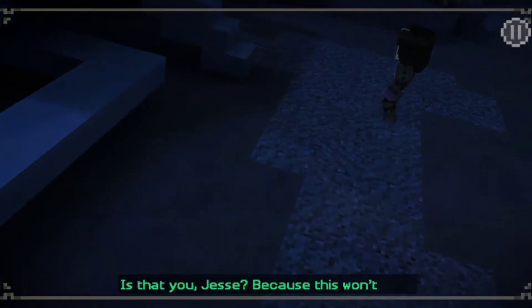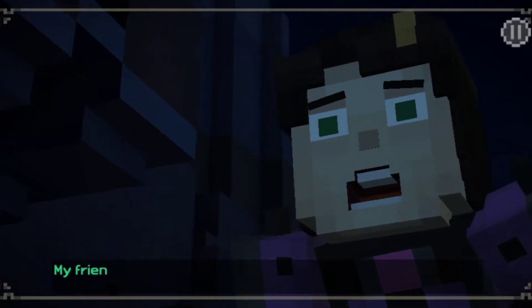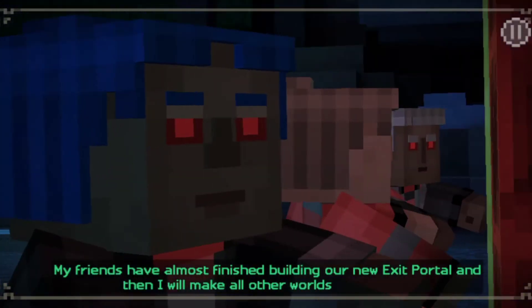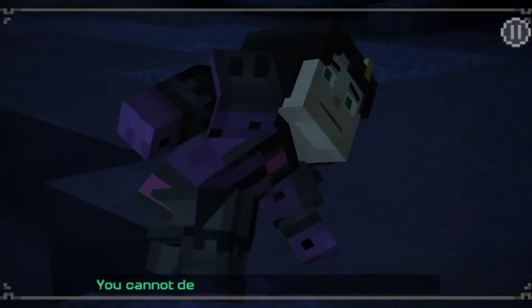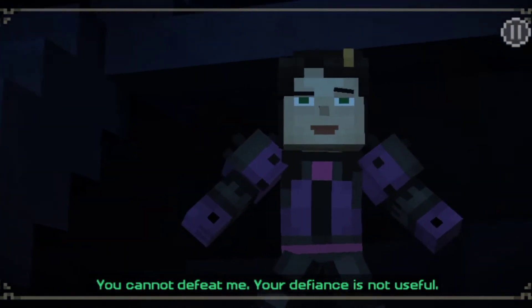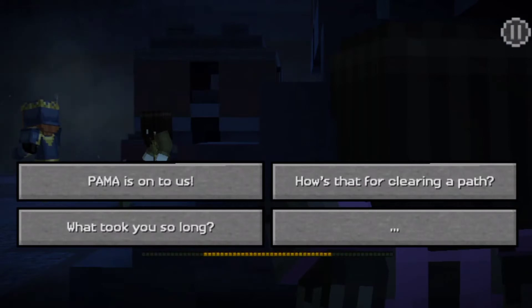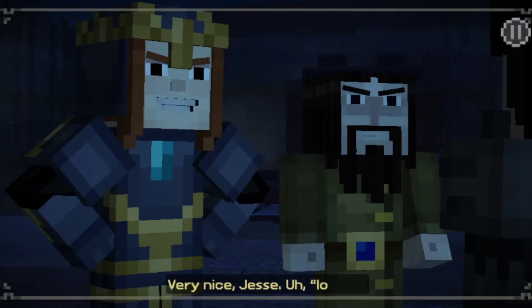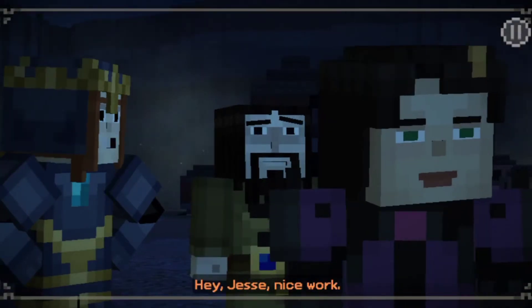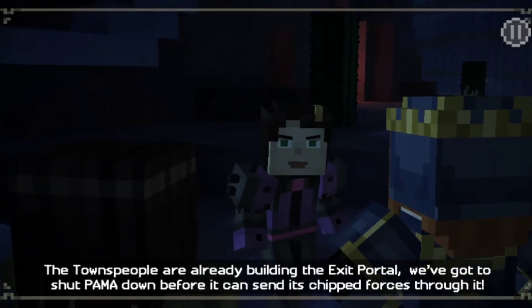Whoops! Is that you, Jessie? Because this won't work! My forces will protect the exit portal! Oh no! My friends have almost finished building our new exit portal! And then I will make all other worlds useful! You cannot defeat me! Your defiance is not useful! How's that for clearing a path? Very nice, Jessie. The townspeople are already building the exit portal.